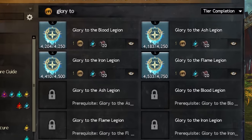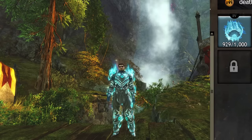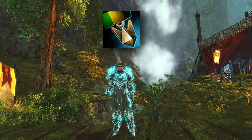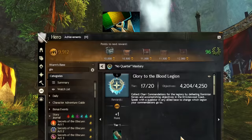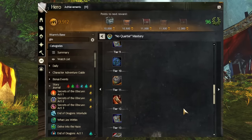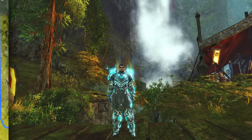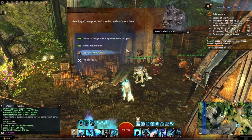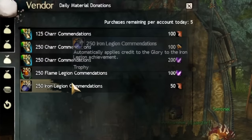These are the Glory and Death achievements. As you complete events around the map, you earn Char Commendations, which progress these achievements and unlock reward chests at different tiers. The final chest of each achievement contains two Mystic Clovers, and many lower-tier chests reward you with valuable materials. You can also visit the vendor Anona Vine Runner daily to purchase Char Commendations and progress the achievements faster.